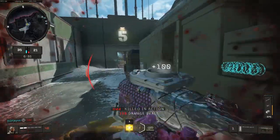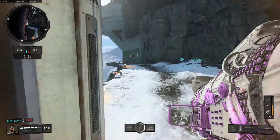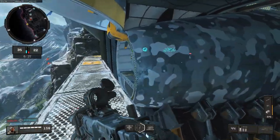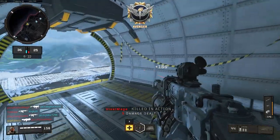Depending on how lucky you are with the seeker mine, you can get anywhere from 2 to 4 hits in one match. You only need 10 kills to complete the challenge, so it shouldn't take more than a few matches. I find this the best and least frustrating way to complete this challenge, compared to just firing the Helion rocket at moving targets or turning corners only to see the rocket swerve and miss.